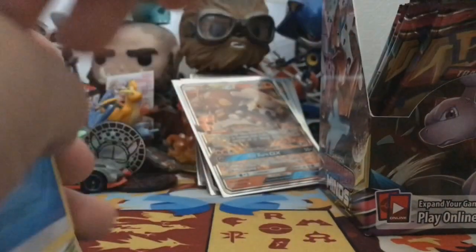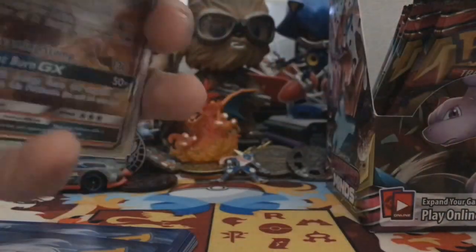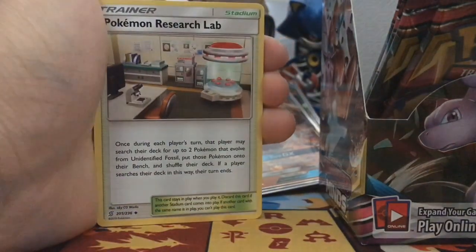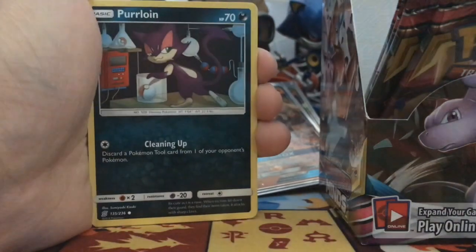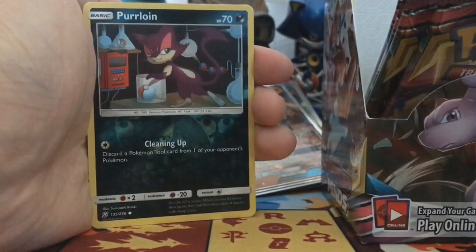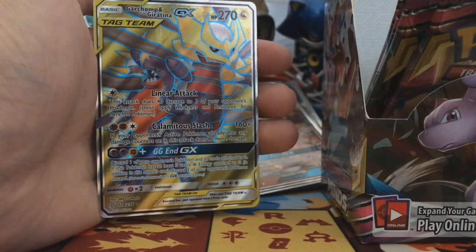We're still missing two more hits at least. I think we've had six so far — let me check. One, two, three, four, five. Yeah, so we need one or two more. Pokemon Research Lab, Lumineon normal, Purrloin looking mighty sneaky, Sneasel, young Gooseling, Purrloin reverse, and a full art Garchomp and Giratina GX tag team!